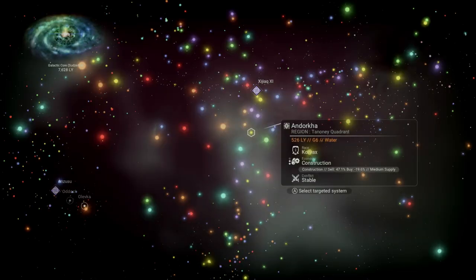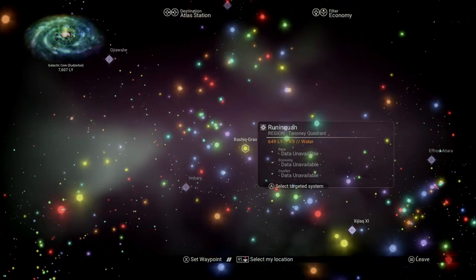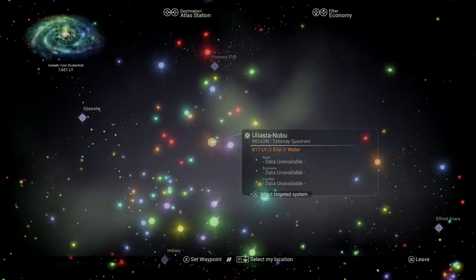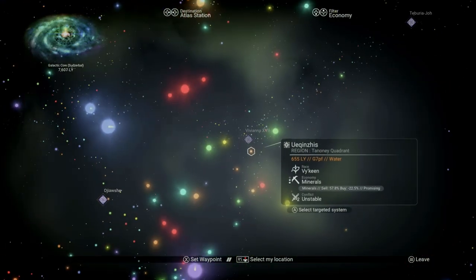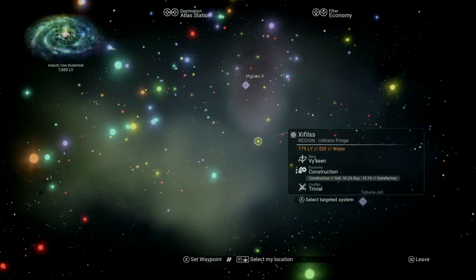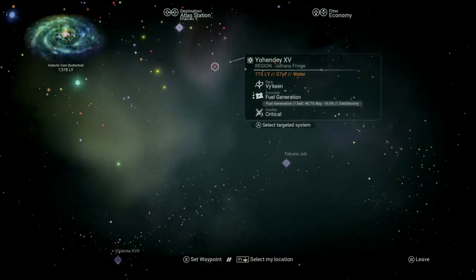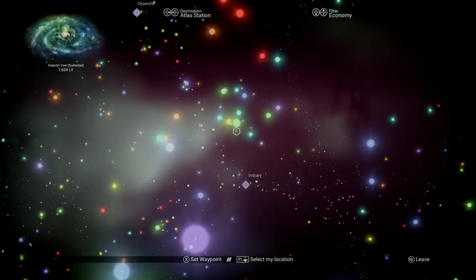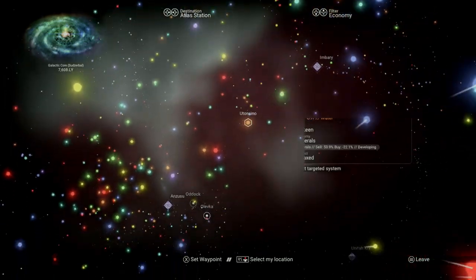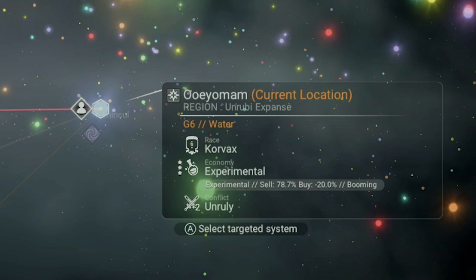Next up is the economy filter. It's important to know the economy is in reference to what kinds of products are produced there, not whether it's a rich or poor system. In this filter, you'll find seven different colors representing the seven categories of trade goods. This is where things can get a little confusing for the newer player. While there are seven different industries, there are not simply one name used per industry as far as adjectives go. If we bounce around to various yellow stars, you'll see various names for their economy, but they all share the same icon.